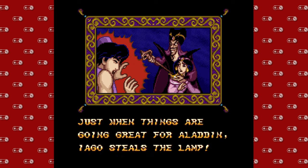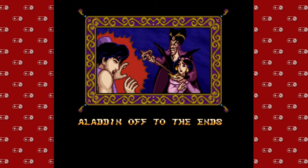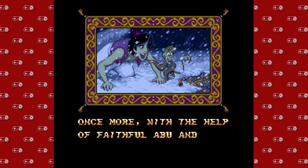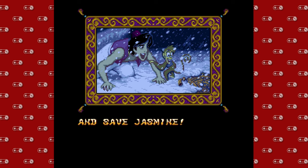Today we're going to be tackling the finale of Aladdin. For those of you who have been following along, we just completed the weird pyramid level that doesn't really happen in the movie. And then we do this level, which they could have done the part where Aladdin gets sent away by Jafar to prevent him from being able to come back and save Agrabah. But instead they decided to throw in the pyramid level, which wasn't in the movie, and then they skipped this part.